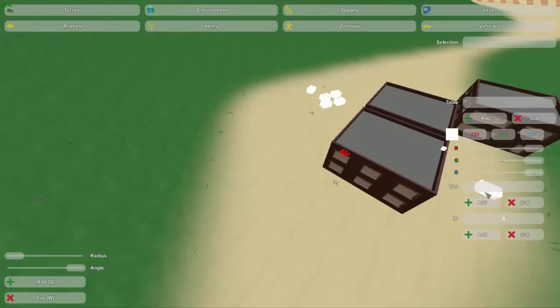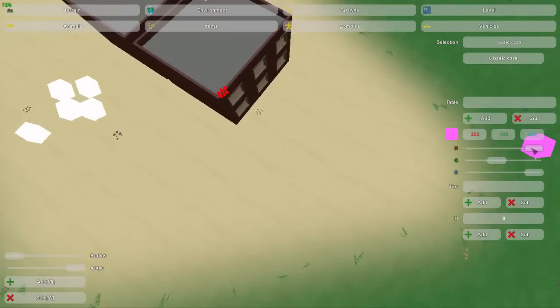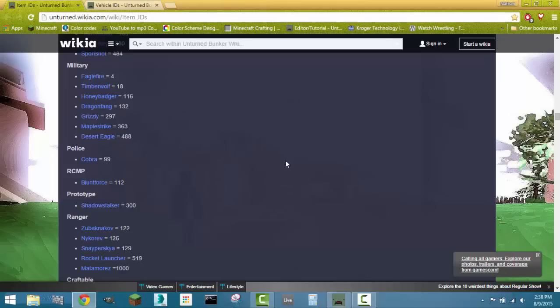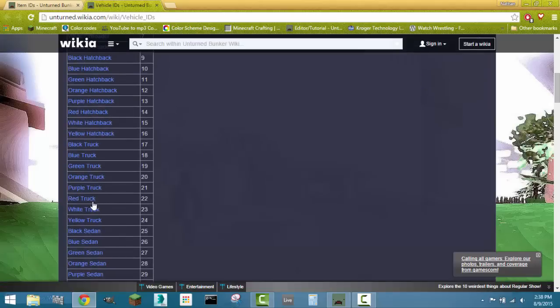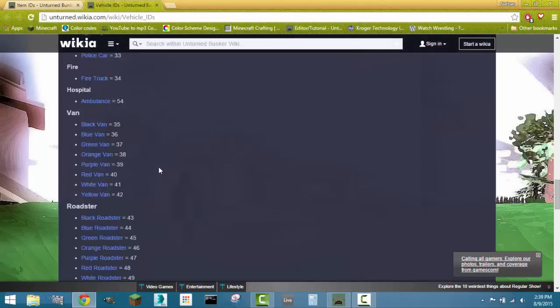Let's add a table. If I want to do basic cars — because there are special cars like the fire truck, the Humvee, APC, and stuff — I'm going to make these cars blue and add a tier called 'common.' I'll just add one tier because I don't really care about the rarity of these cars. Now the next step is to check the IDs — I'll have this wiki link in the description as well. There are tons of colors of off-roaders, hatchbacks, trucks, and stuff — you really just have to choose.